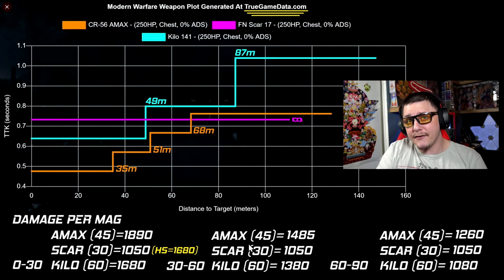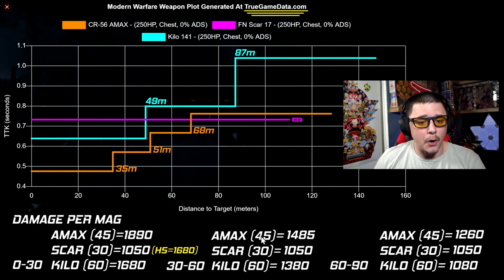Beyond the small magazine, it's also more unforgiving in the recoil department. The Kilo is just way easier — faster fire rate, easier to adjust shots — so the Scar is being double-penalized. With a 45-round mag I'd use it paired with something like an MP7: the MP7 for close-to-medium and the Scar for medium-to-long range, with enough magazine forgiveness when you miss shots.